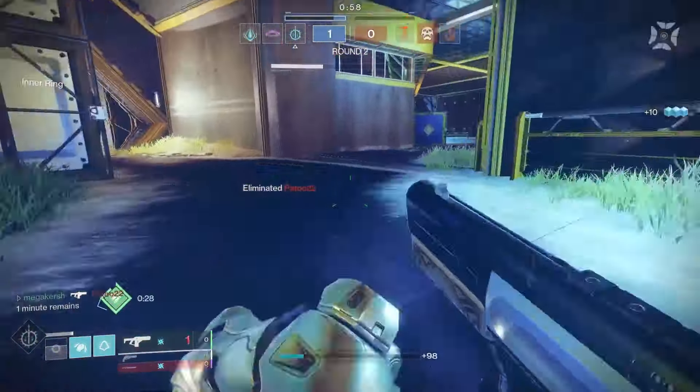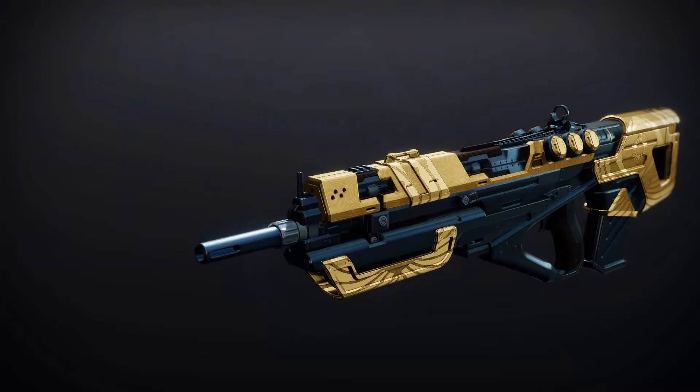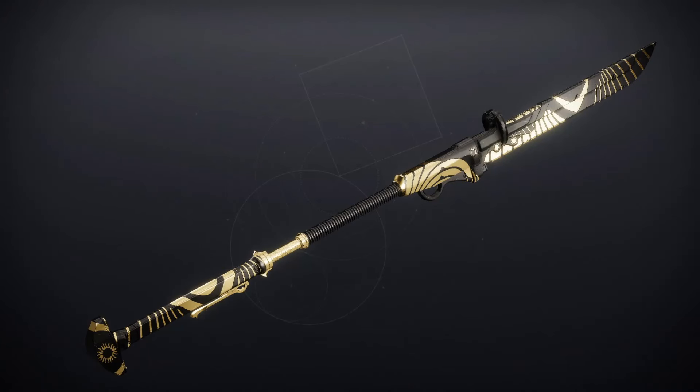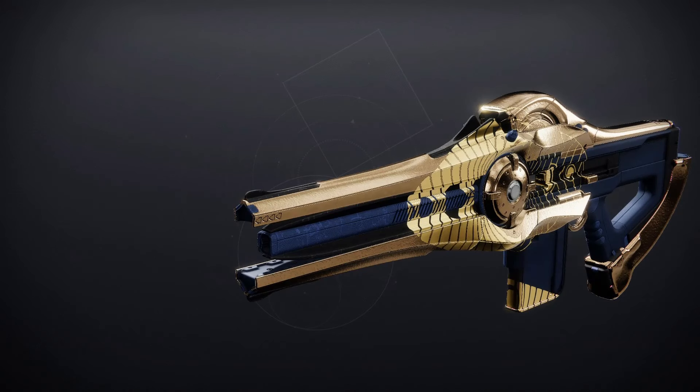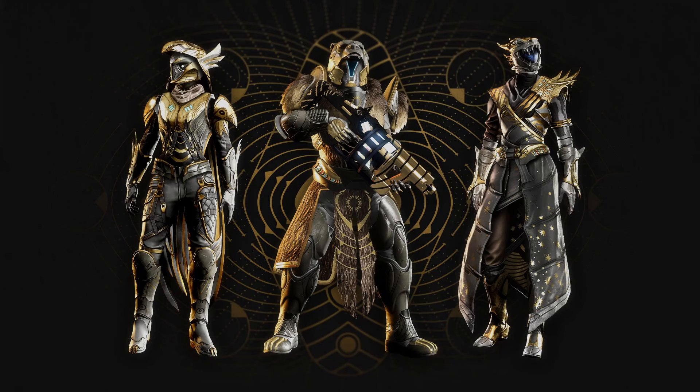Let's have a quick look at the Season of the Wish Trials loot. We've got the Messenger, the Unexpected Resurgence, the Igneous Hammer, the Cataphrat GL-3, the Eye of Soul, and the new one — the Incisor — and of course the Fused Aurum armor. So win rounds and rank up with Saint-14 in the tower to get even more rewards.